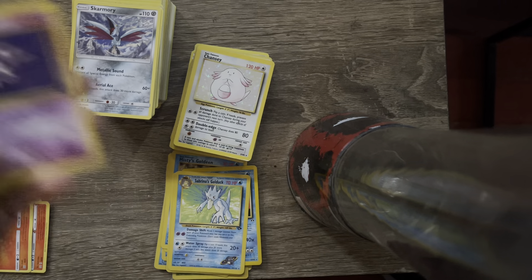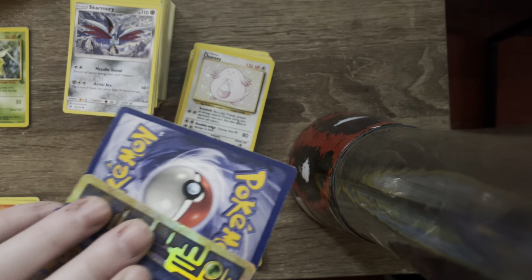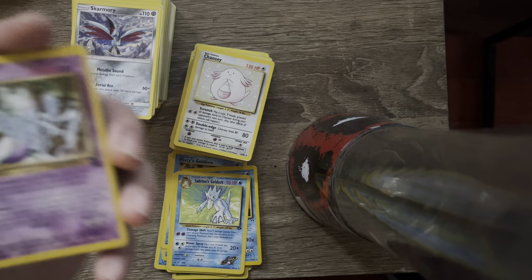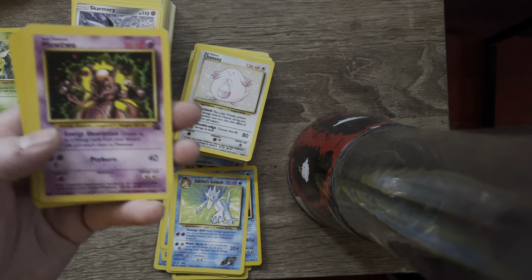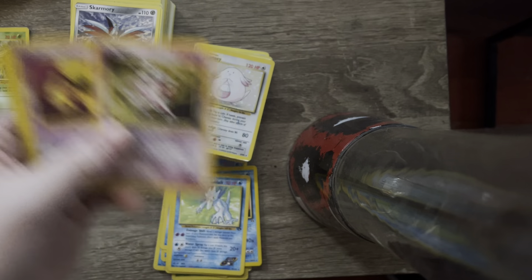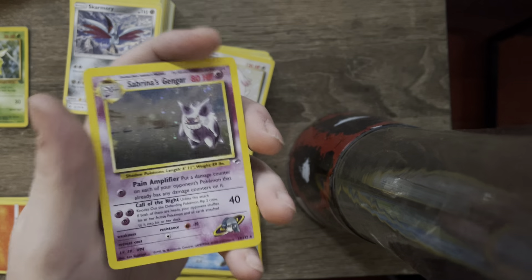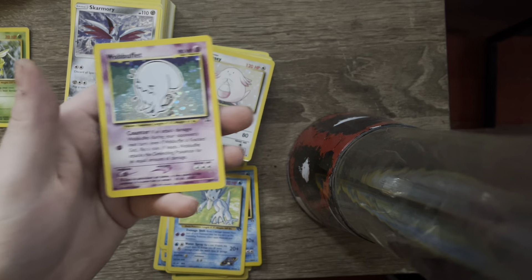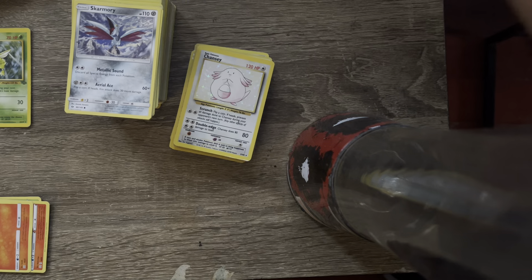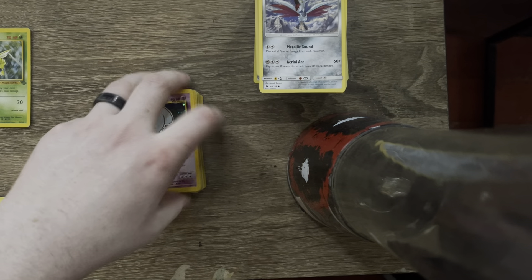We've got a Gengar holo, Hypno holo. We've got a Mew promo and the Mew card from the movie. We've got a Mewtwo holo. We've got another promo Mewtwo. We've got another promo Mewtwo. Second edition Mr. Mime, Mr. Mime holo. We've got a promo Sabrina's Abra, Sabrina's Gengar holo, Wobbuffet holo. Oh my god, I am losing it. As you guys can see, we already got the Chansey right there.